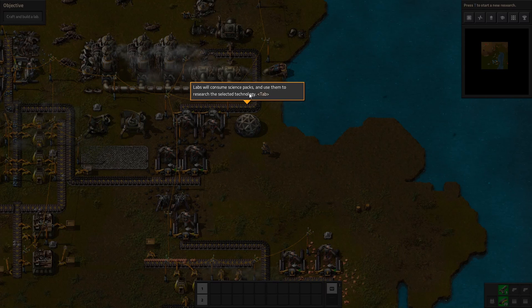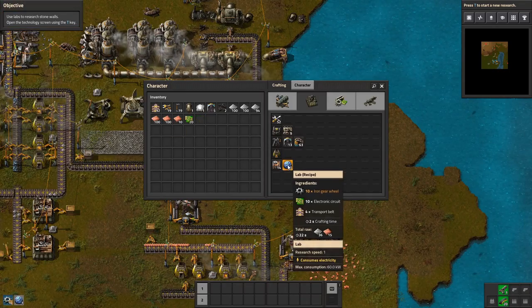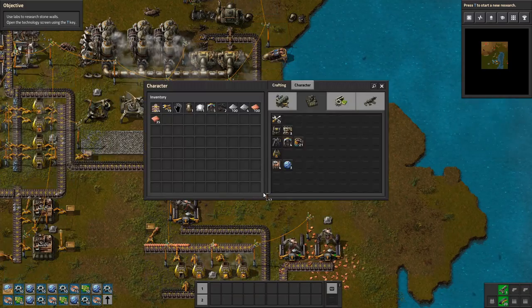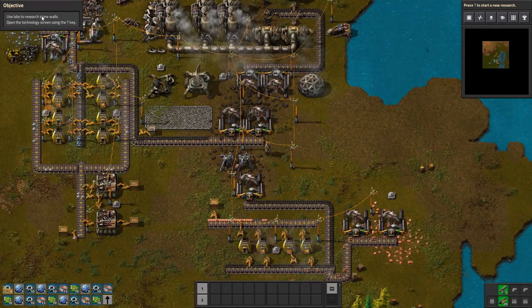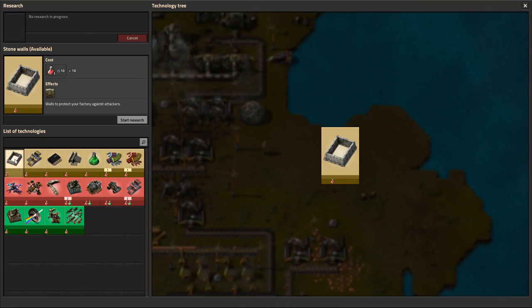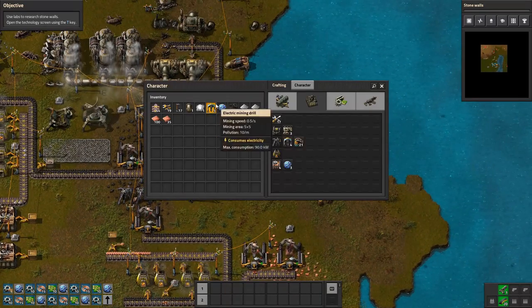Labs will consume science packs and use them to research the selected technology. Technologies need a certain number of science packs to be completed, so using more labs will speed up your research as long as you feed them with science packs. Looks like we're going to want to make more of these and connect them with power. Use labs to research stone walls — open the technology screen using the T key. Start research — zero percent. That's why we need more of these.